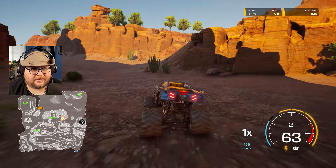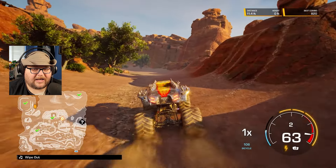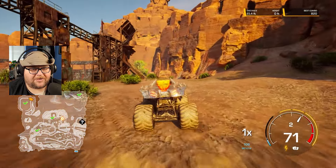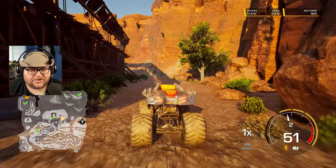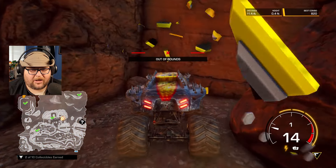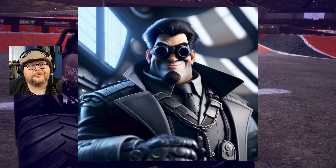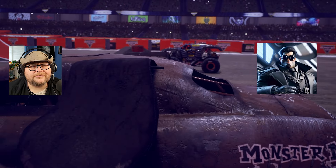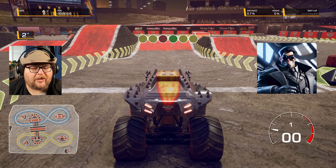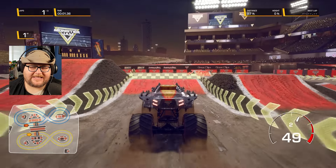The second collectible is going to be up over by El Toro Loco. If you come up this way and hang right, it's right up here next to El Toro Loco's arena, but you got to drive a little bit past the entrance. There's a tree right here, and hiding out behind the tree is another collectible! It says out of bounds, but it's not really.